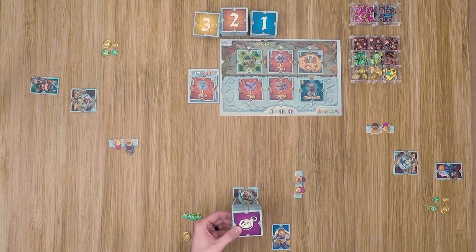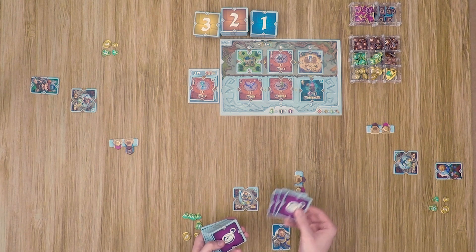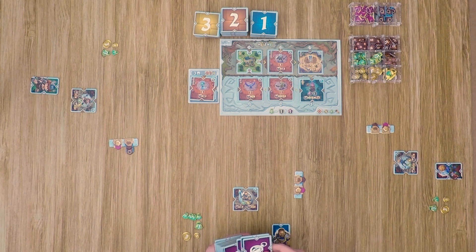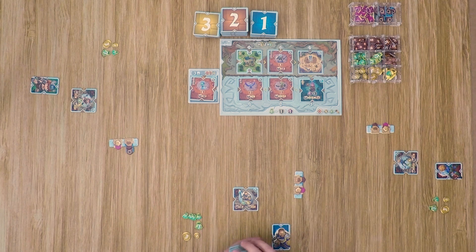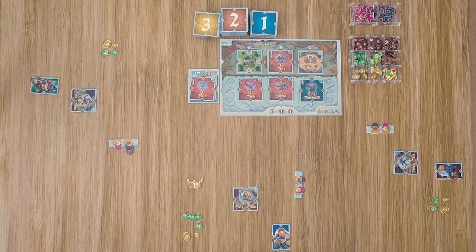An optional rule is the quest tiles — it is not recommended to use these for the first couple of games, but once you get familiar with the game you can include them. To include them, deal three to each player. Each player looks at their set and chooses one to return to the game box. The other two are kept hidden from the other players throughout the game and can be used during their turns. As this is an introductory game, I'm not going to be using these. The final step is to determine who is going to be the starting player, which you can do in any manner you want.